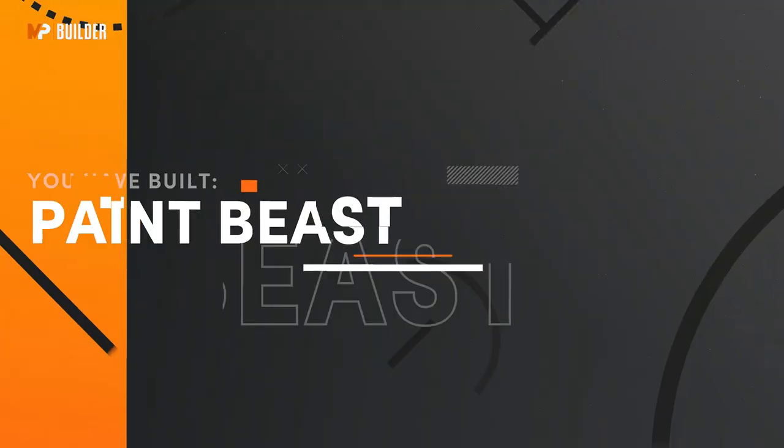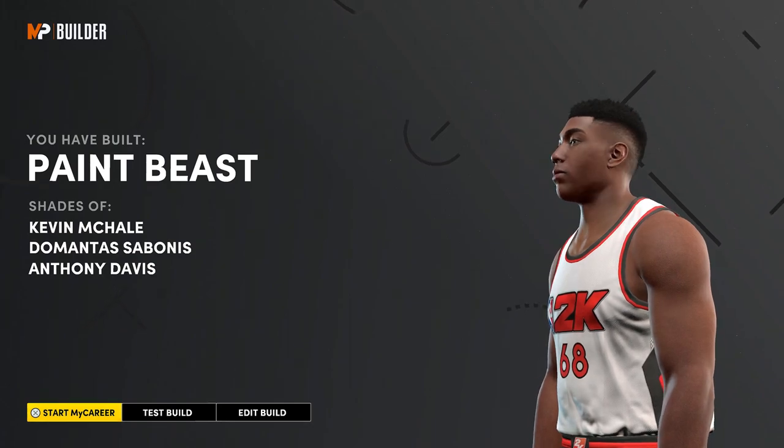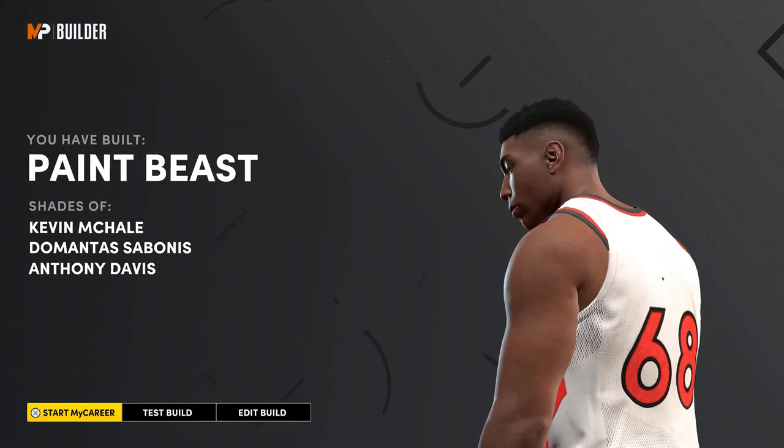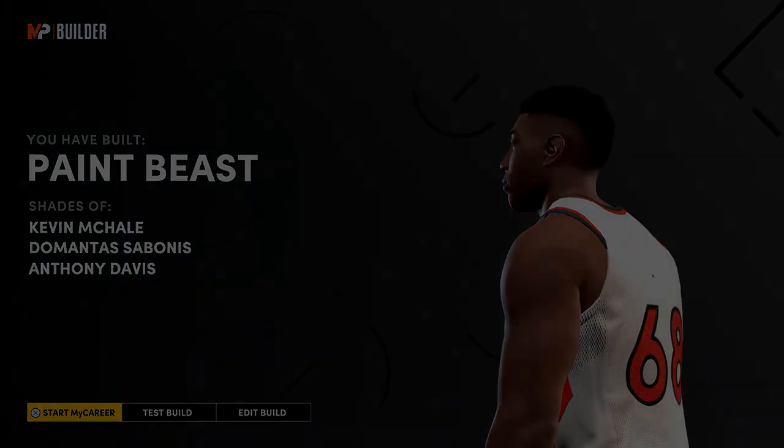If we take a look at the name of the build, it's actually called a paint beast, and I think this is the best inside big man build in NBA 2K21 next gen. If you guys enjoyed the video, make sure to drop a like, subscribe to the channel if you're new, and I'm out. Peace.